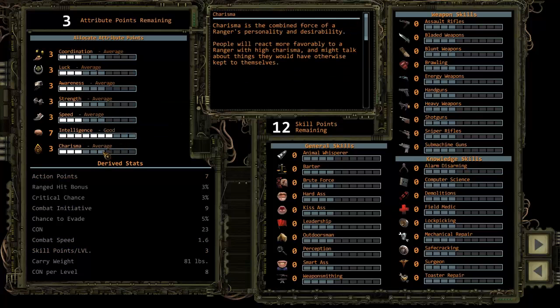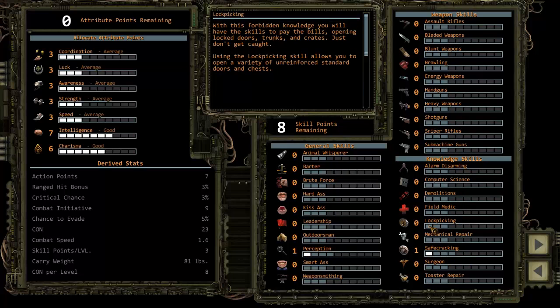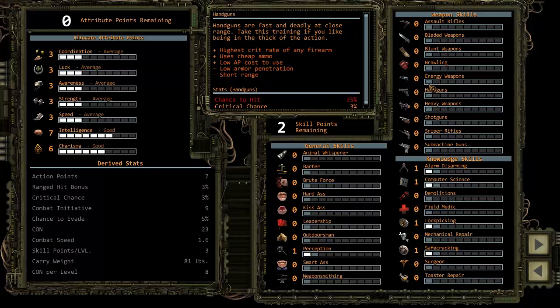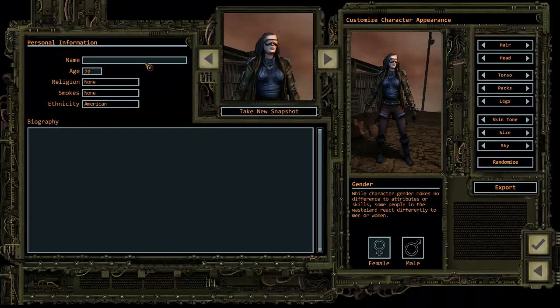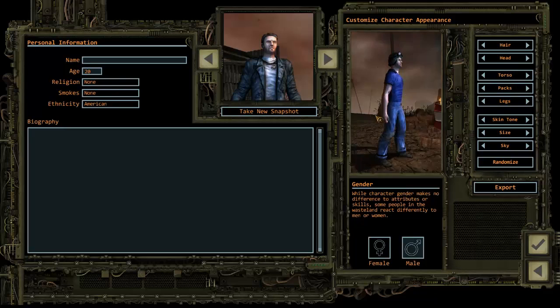We'll make this guy very intelligent with a lot of charisma. He'll also have perception, safe cracking, lock picking, computer, and alarm disarming. For weapons — energy weapons can't jam and have very low damage against unarmored — we'll go with machine guns because they're pretty convenient. We'll give him a t-shirt — that's how we go into a zombie apocalypse. This guy's name will just be some random keys.